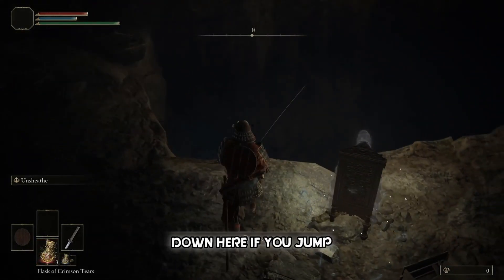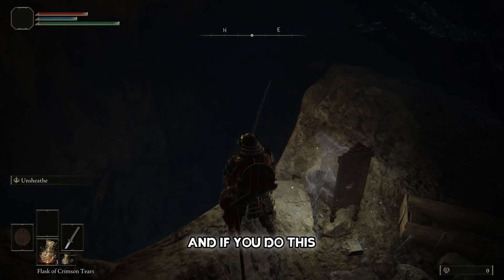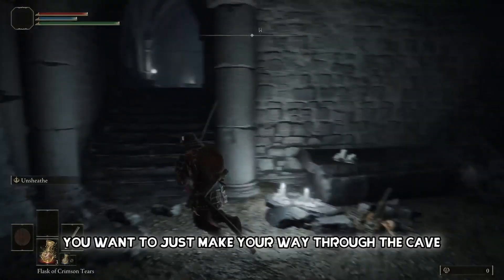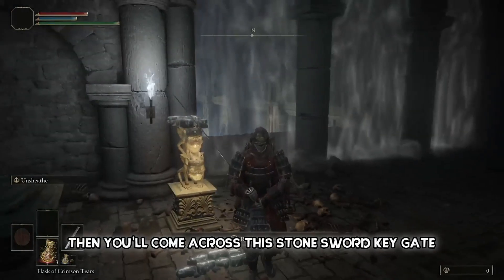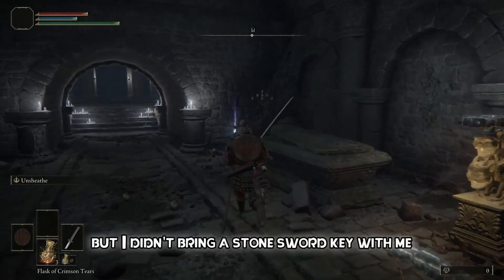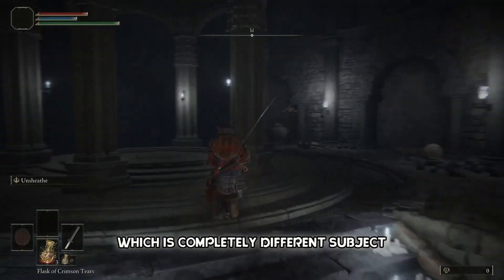Next, we're gonna make our way through the cave. Down here there's a tutorial area — it basically explains all the movement mechanics I just showed you, and completing it gives you runes and experience, so I highly recommend it if you're playing brand new. After the tutorial, just make your way through the cave. Here's where you'll find your first Site of Grace — activate it. Then you'll come across a stone sword key gate; if you selected the stone sword key as your keepsake, you can unlock this area. Activating this body allows you to place your multiplayer summon finger to be summoned in other worlds.